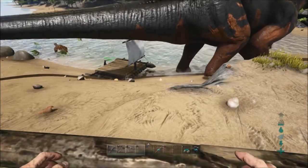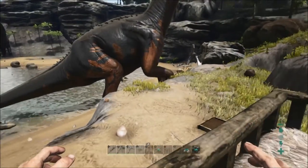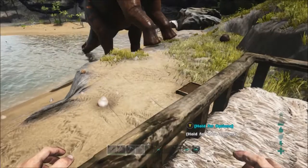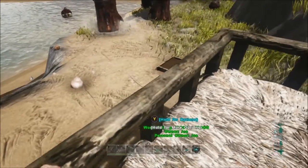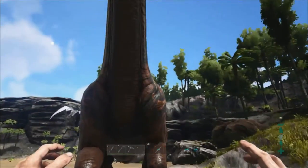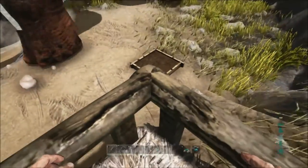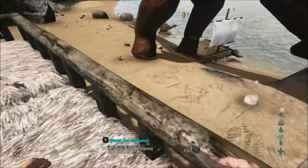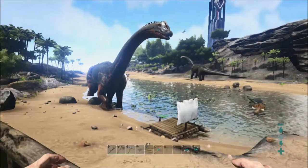Here I'm back at my base and I'm a bit concerned because there's this rather large brontosaurus and I'm worried he's going to destroy stuff. Down there on the ground I'm attempting to grow some narco berries and I'm worried this guy is going to put his big foot on it and destroy it. I did get killed by a bronte once — I just got in the way and got trampled.